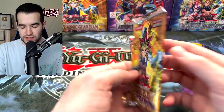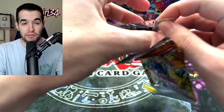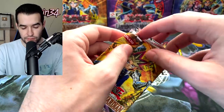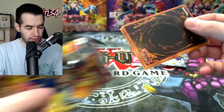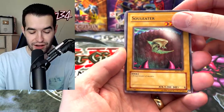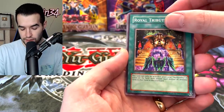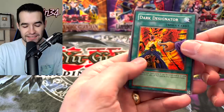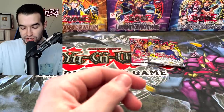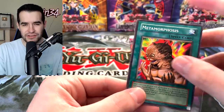It's time for Pharaonic Guardian. For this one he said he wants Lava Golem or Metamorphosis. Metamorphosis is a common but it is short printed, so that would be a nice pull even though it's not a foil. We get a Master Kyonchi, a Soul Eater, Arsenal Bug, the Royal Tribute, and Doc Designate. There's a Metamorphosis! Servant of Catabolism and Disturbing Strategy. We did get a Metamorphosis — these are actually hard to pull even as a common. It's like a $10 card. So far we've got a very nice promo and a Metamorphosis.